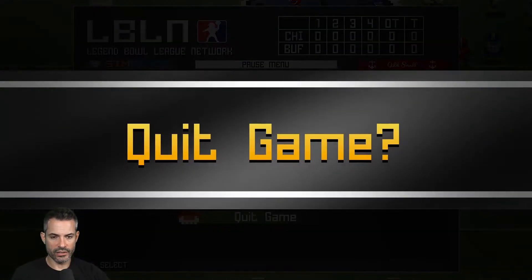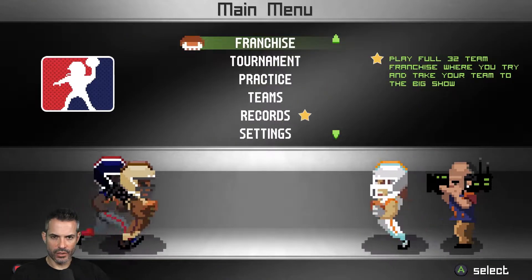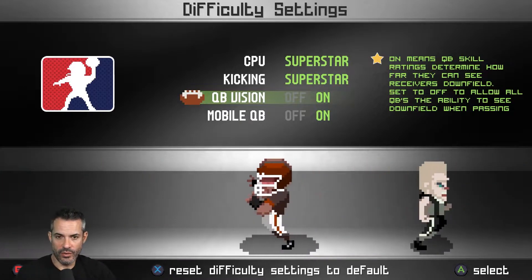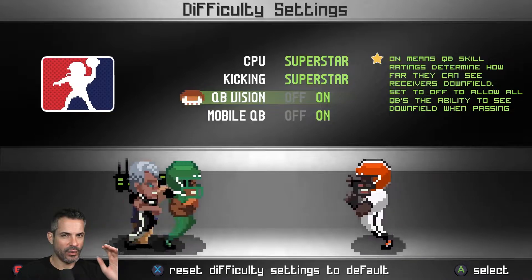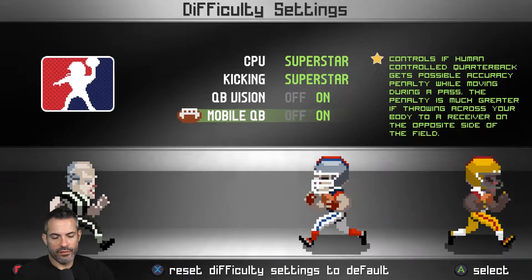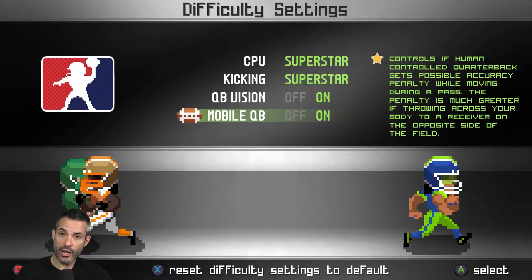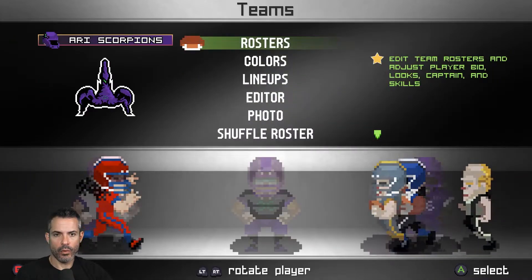The mobile QB controls setting says right in the menu: the human-controlled quarterback gets a possible accuracy penalty while moving during a pass, and the penalty is much greater if you're throwing across your body. If you want that turned off, or if you want QB vision turned off and want to see the entire field no matter what quarterback you're playing with, you can do that. A lot of times people pick up the game and just jump right in without reading settings or going into the tutorial, and that's where confusion comes from.